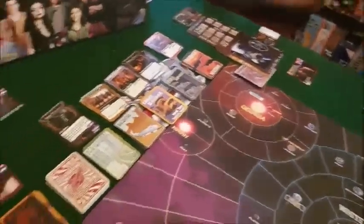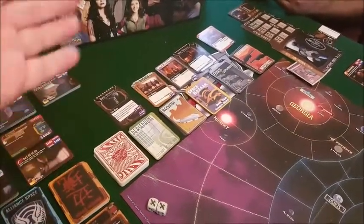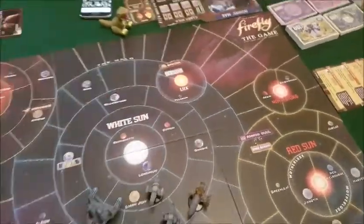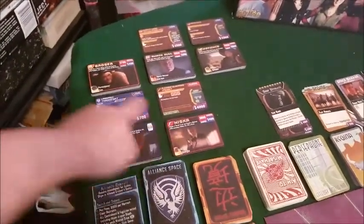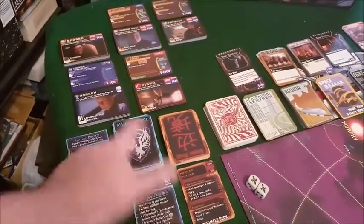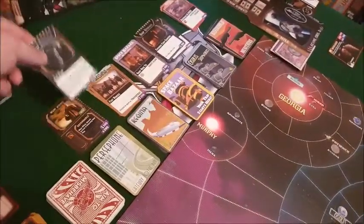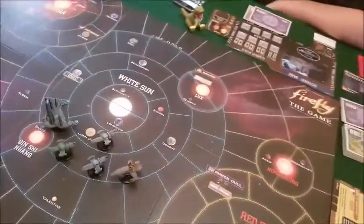This game has a lot of cards. These five decks are the different shops you can go to: Persephone, Regina, Space Bazaar, Osiris, and Silverhole — spread out on the map. Then there are five people you can be solid with to get jobs from: Harken, Nishka, Badger, Unknown Duel, and Patience. When you move through space you flip over cards — sometimes events, sometimes blank. Some decks are seeded with random cards already available.